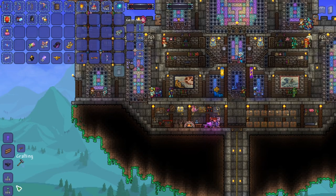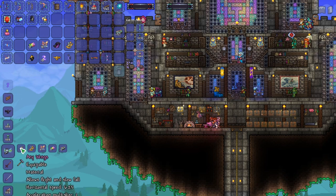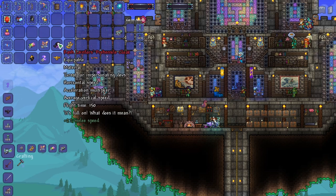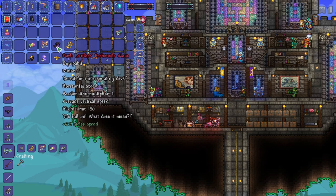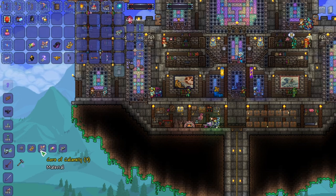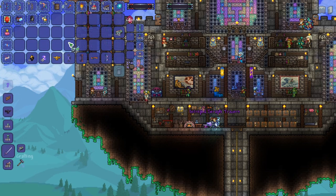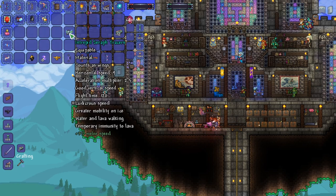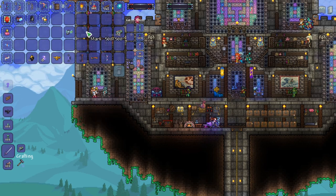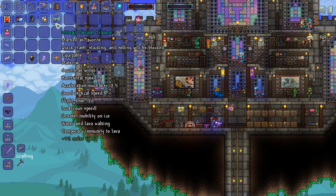The next thing we can craft is a new upgrade for our boots. All it requires are wings, any type — I'm using these cosmetic developer wings — then the Angel Shreds, Cores of Calamity (we need three of those), Bars of Life, and Luminite. What that does is it combines wings and boots and increases your speed.